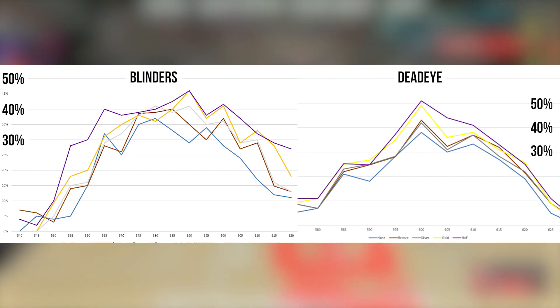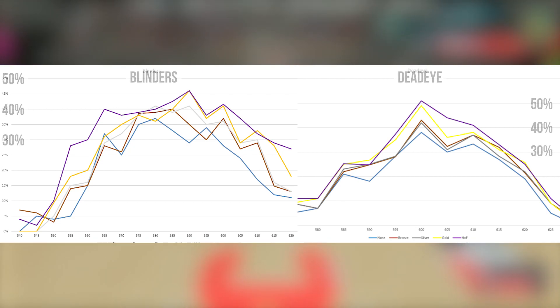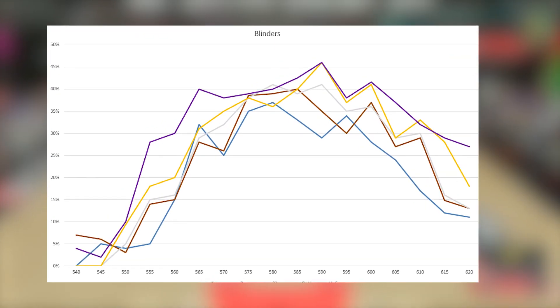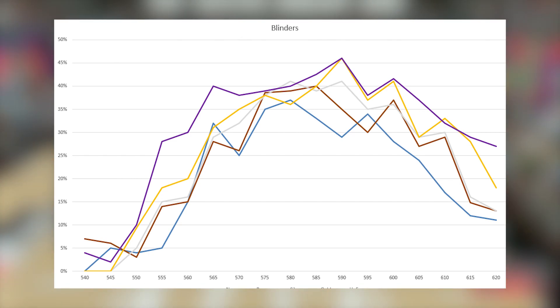You can see the Hall of Fame level of blinders sees a significant boost primarily on the earlier edges of the green window, but because of the high attribute costs associated with Hall of Fame blinders, we typically don't recommend players target it — you'll need a 97 three-point rating as mentioned. It's not completely off the table, but if you do target a 97 three-point on your new build, you will be sacrificing something in return.